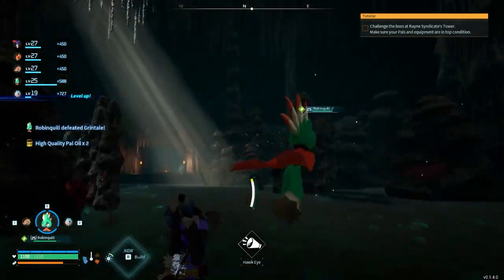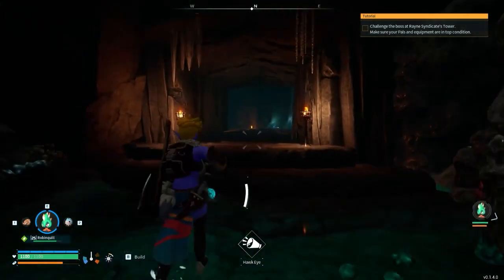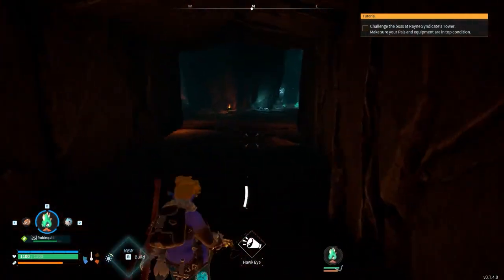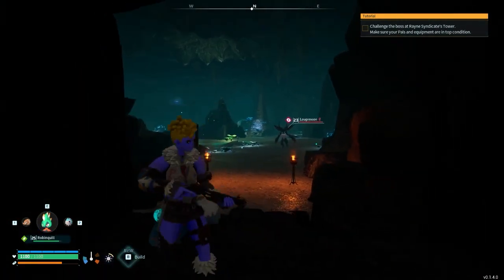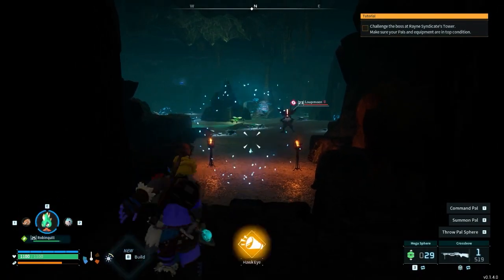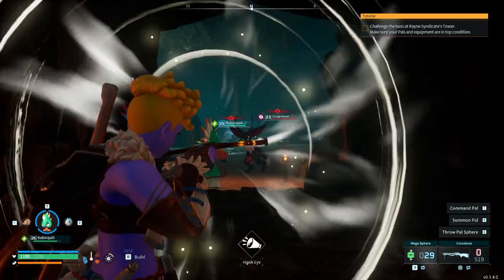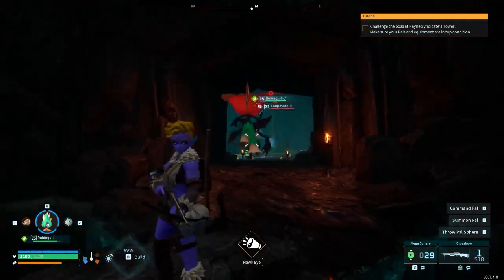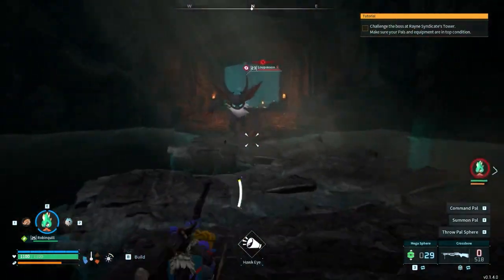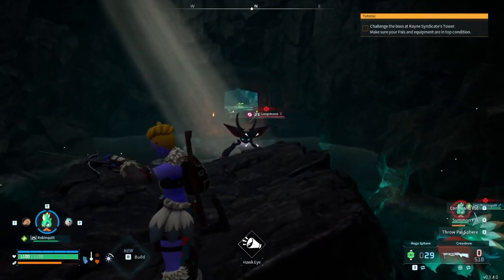For reference, it is actually better to catch them than let them die, but I want them to get low enough that I can catch them using only a few Palspheres. My crossbow isn't enough damage anymore. Also, that's a Loop Moon — those are really cool. I don't remember what the type chart is for this game, but I'll have it memorized.